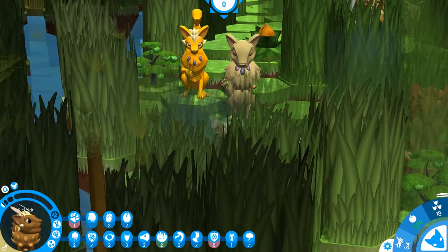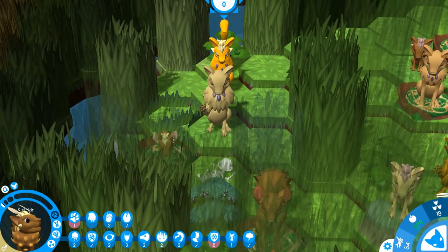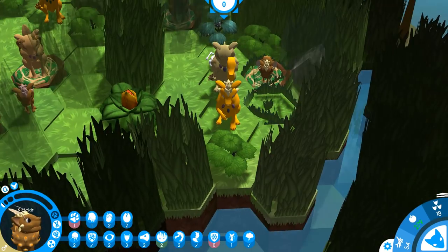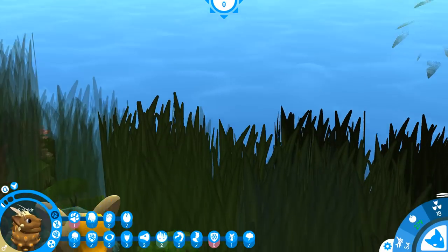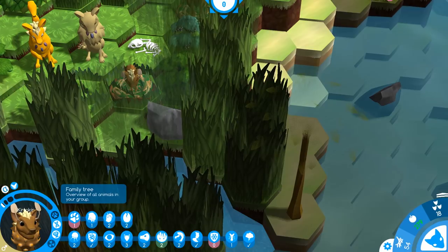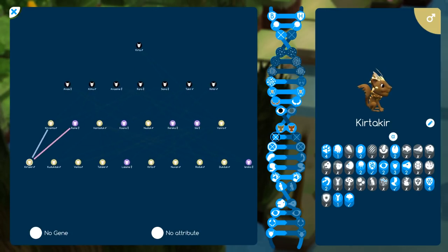Kirtakir — I don't actually know how to pronounce his name — has the antenna which allow him to sense the weather. I can't get a good look at him like this, so let's go to the family tree. You can see there are the antenna that can sense the weather and they actually look pretty cool.